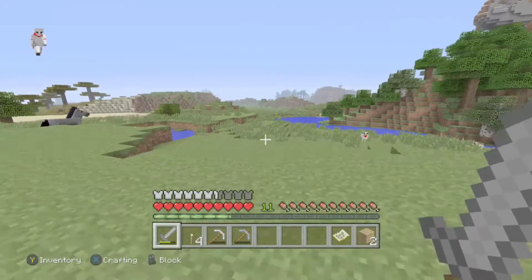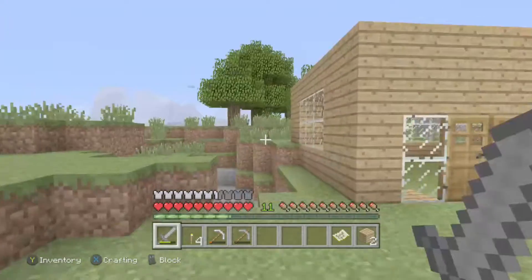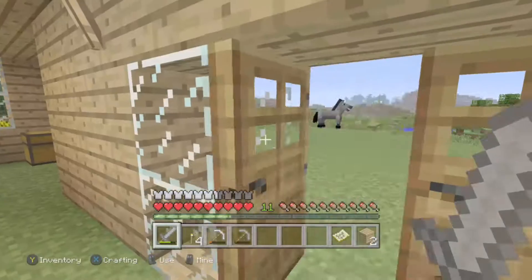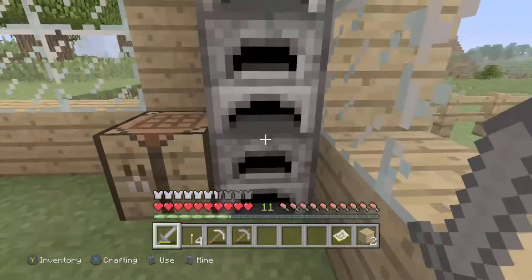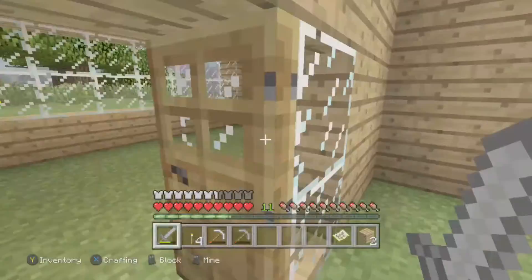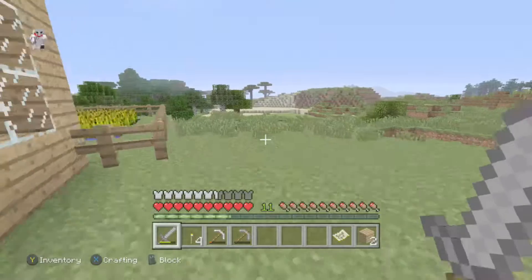Let's crack on and start building. The first thing I decided to build was a farmhouse with a farm, just to give me the essential things I'm gonna need to stay alive — shelter, my bed, chest, crafting table, and some furnaces. I'll add more things to that but for the minute that's all I really needed.